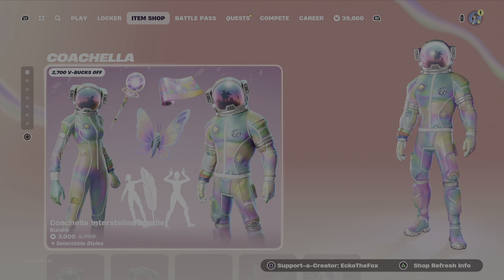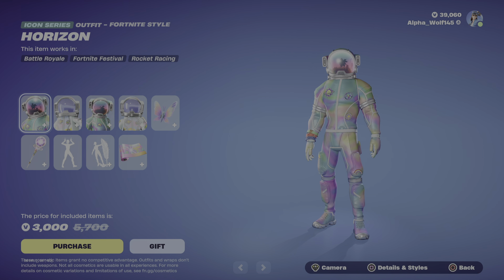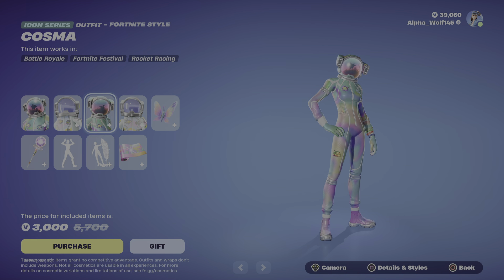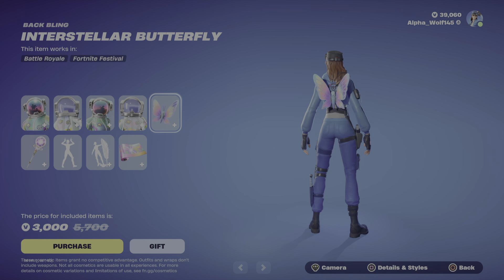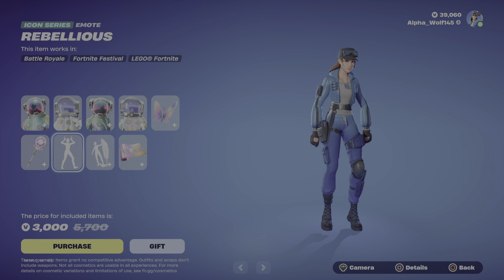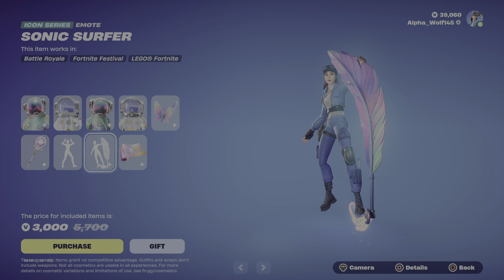Alright, so we have some more Coachella. We have the Horizon outfit with the Lego form, then we have Cosma with the Lego form. Then we have the Interstellar Butterfly back bling. Then we have the Coachella Pulse pickaxe with the Rebellious emote, and then we have the Sonic Surfer emote.